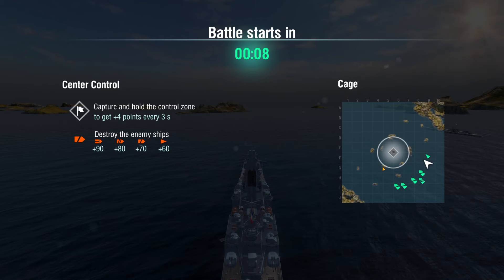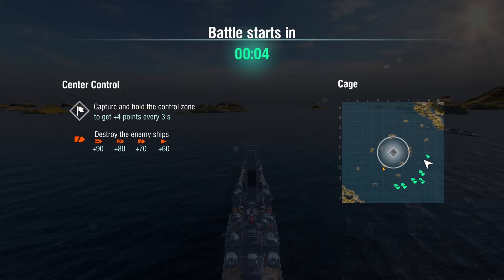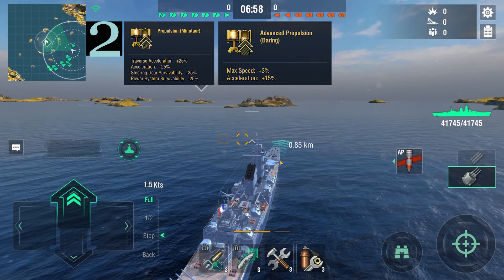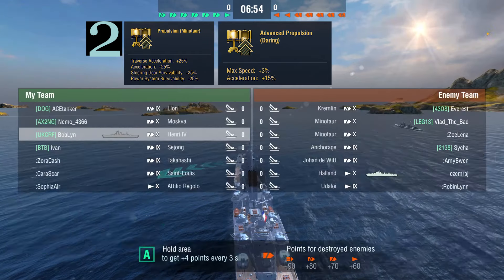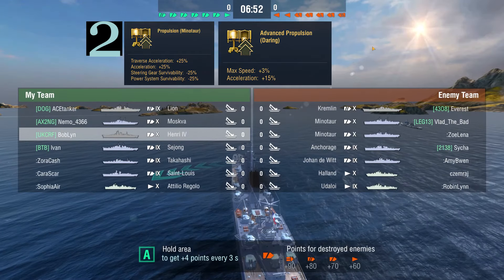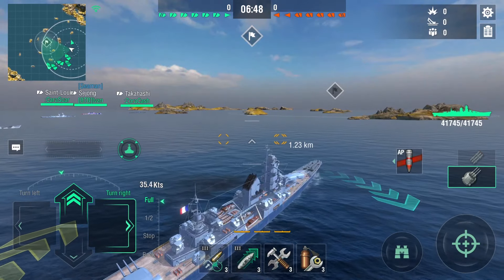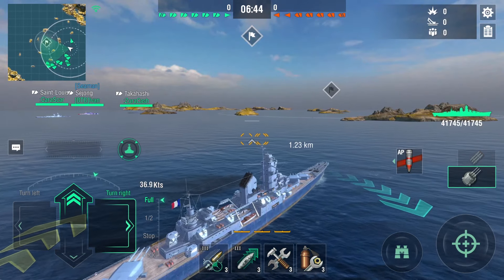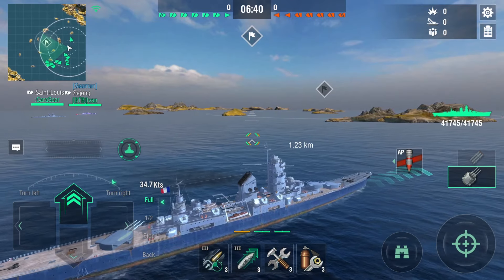The next on my list, the number 2 spot, is actually a shared spot between two very similar ships — the Minotaur and Daring legendary mods. They're both propulsion legendary mods. The Minotaur one gives you plus 25% traverse acceleration and normal acceleration, which is crazy, at the cost of some engine and steering gear survivability. I think that's a very fair trade considering Minotaur is just chilling in smoke most of the time, so you won't really be hit by it.